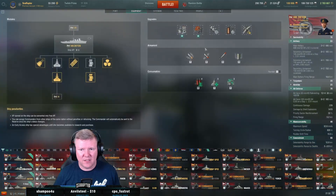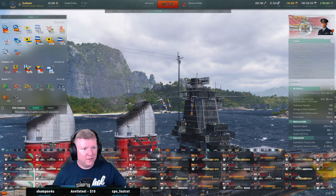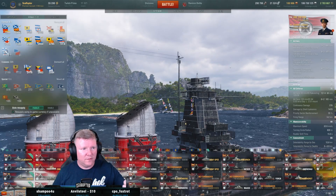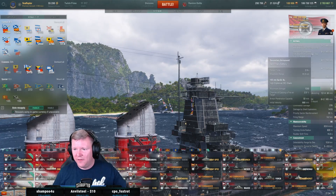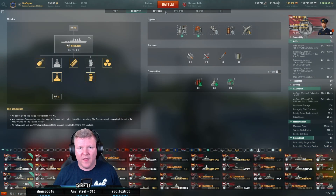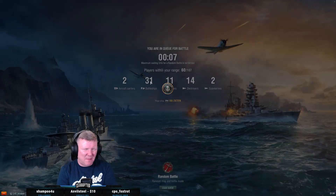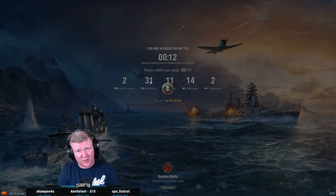We're at 10.9 on the secondaries, and that's as good as I can get them. Let me get the flag — there's the flag. That should be 11 and change — 11.5, there we go. All right, we've done all of this. Let's give Zieten a try. We've kind of built her as a little bit of a brawler. I'm not a huge fan of incoming fire alert — just not my thing. I have a very small number of ships that I run that on; I don't think this is one of them.